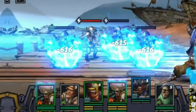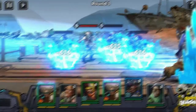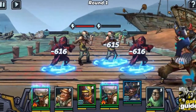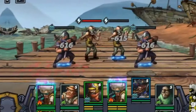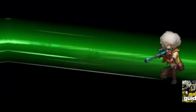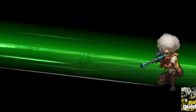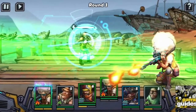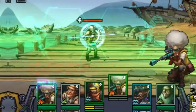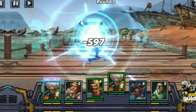Clone Evolution encourages training by rewarding you with resources on top of giving your units experience. Take advantage of this by training as much as you can, and make sure you always have the maximum number of units in training. If you are about to log off for the day, don't forget to queue up your weakest units for overnight training. This will give them a massive experience boost that will help them catch up with your other units.